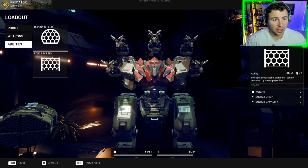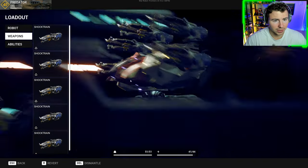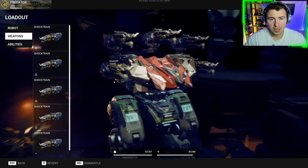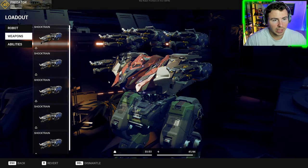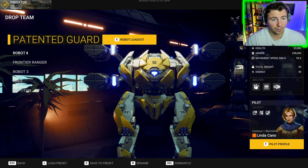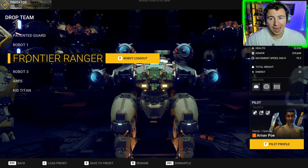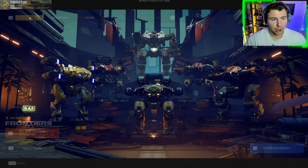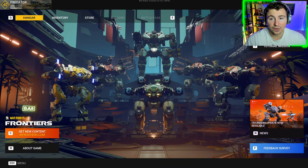We're running deploy shield and force screen, so we have a pretty good energy capacity with this build. Five of any weapon should be powerful, but these are pretty new weapons and I have not seen a player using five of these. We also have a scatter build as well, which is a bit of a weird hybrid. Let's go to battle and try out five shock train and see if it's actually worth using.